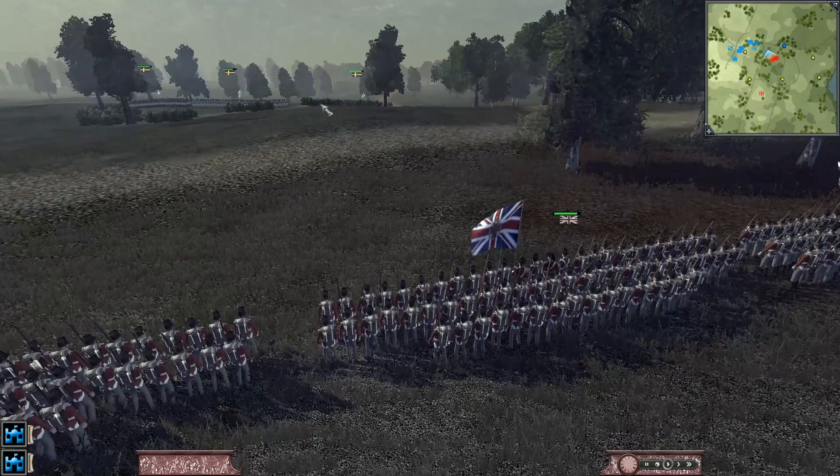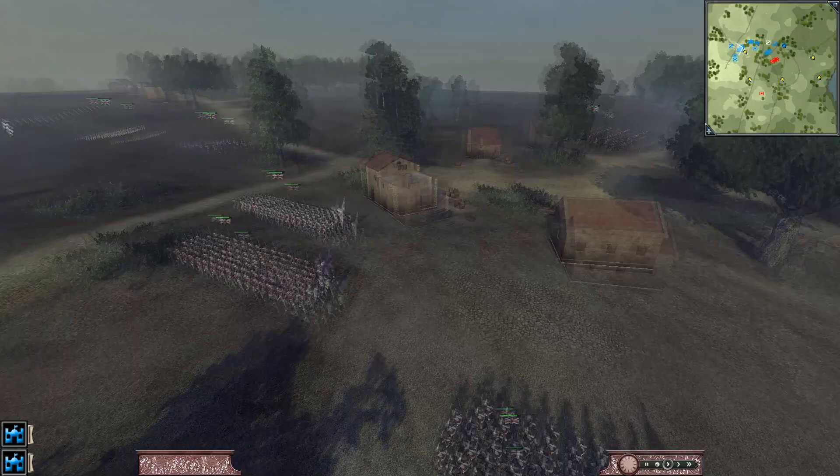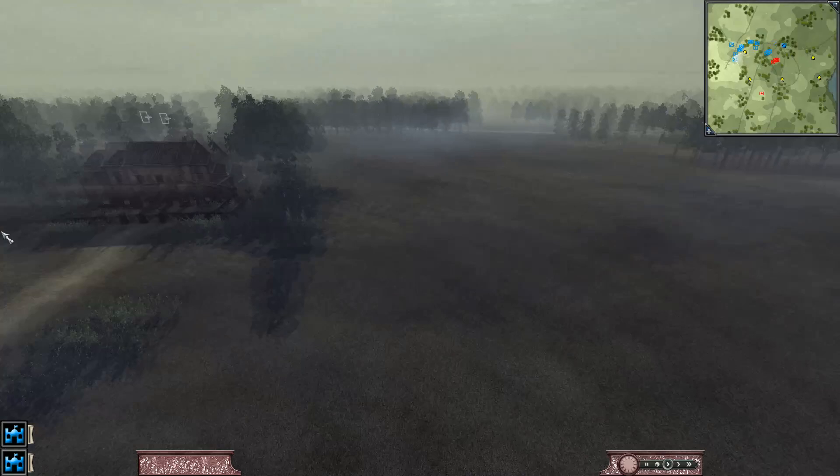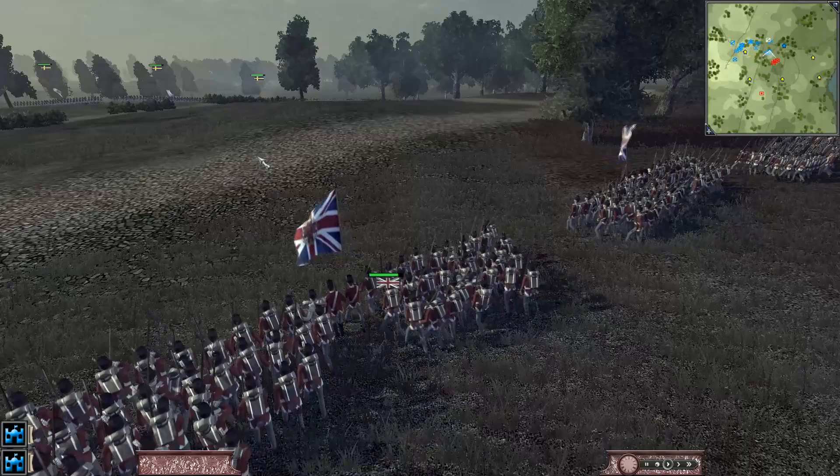Now we have our men lined up here, prepared to engage the Swedish, while we're still moving our cannons. We rolled up the cannons and we're moving them too. We have the Royal Sappers staying behind to cover their flank. We're going to roll these cannons into this little tree line here and have them set up in case he decides to flank.